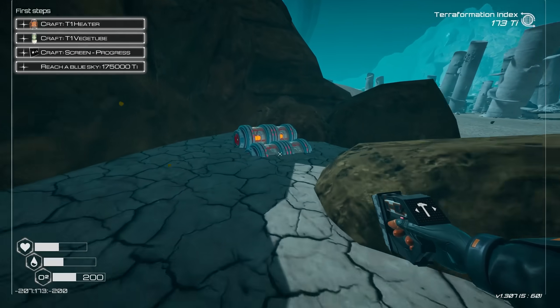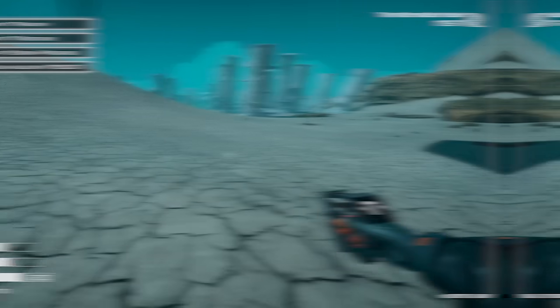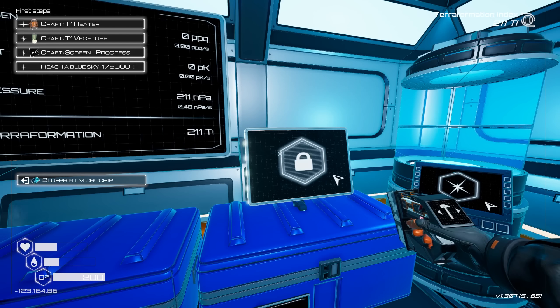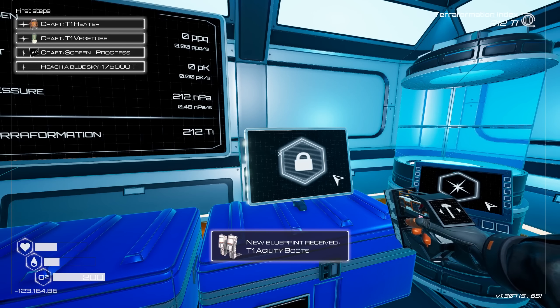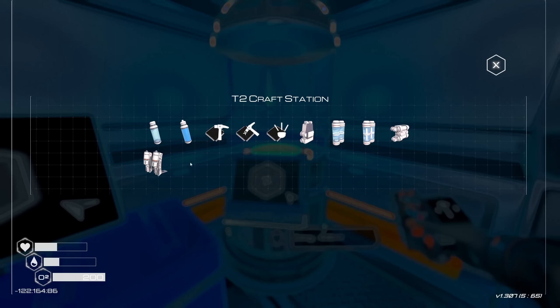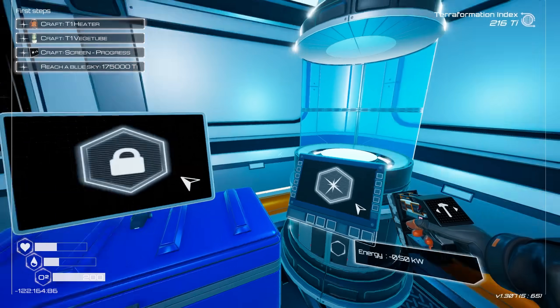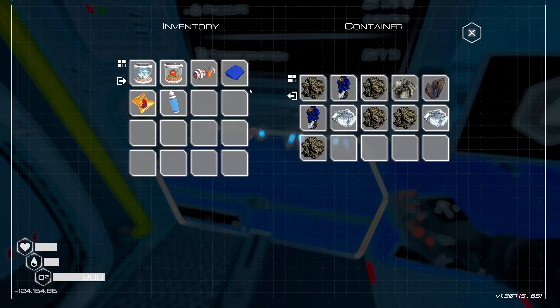Can I extract this somehow? We got explosives over here. I need to get back before I die. Now we can decode that blueprint — and that unlocked agility boots! How exciting. How do I build those? Probably in here, right? Yeah. So we can now make agility boots if we find one more fabric. At least we got that fabric, so we might actually be able to get those.